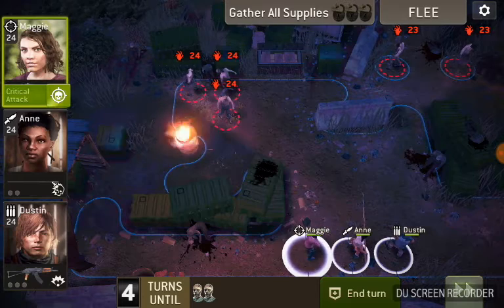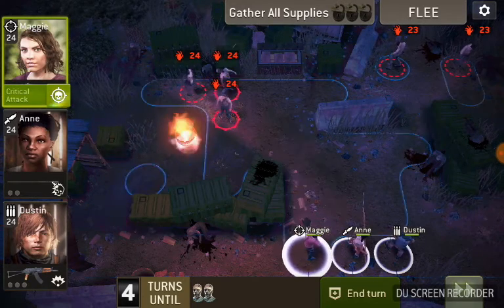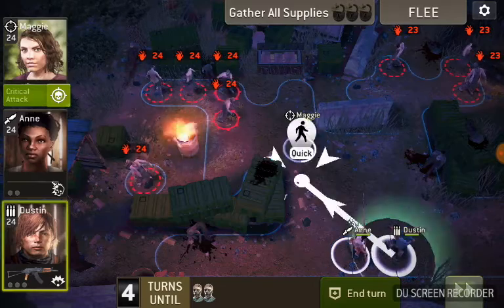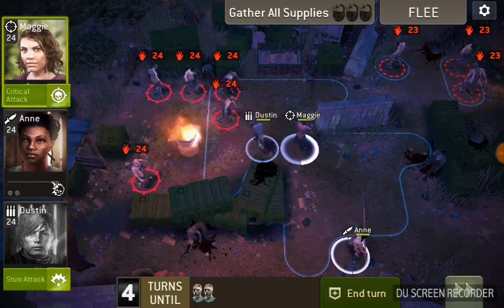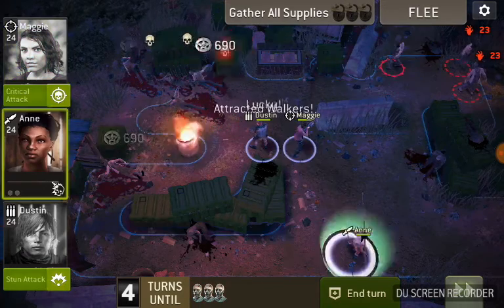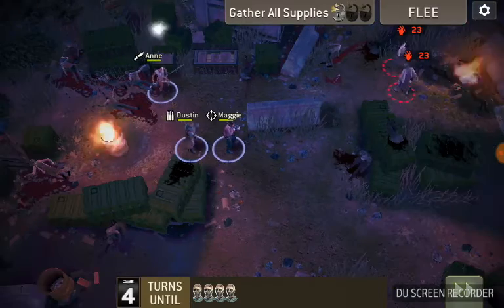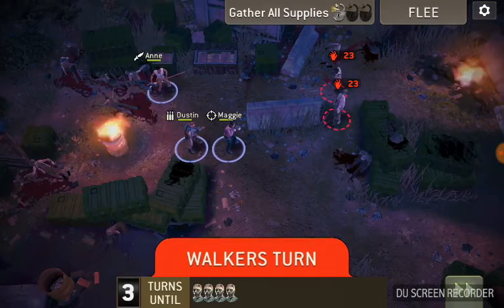Looks like there's five walkers on the screen, right? Well, guess what? As we move up here, surprise, there they are. So, we're going to use our ranged weapons to take the walkers out, and we're going to use our scout to get those crates open.